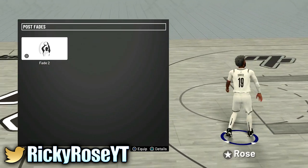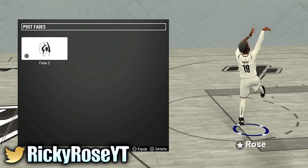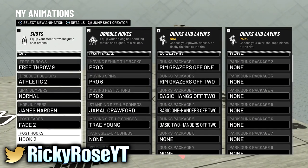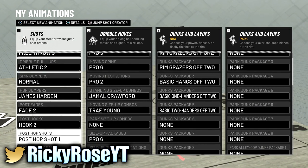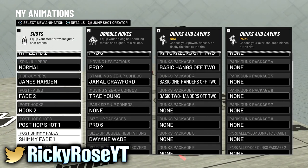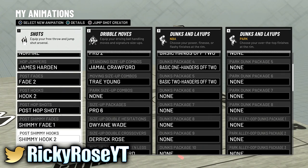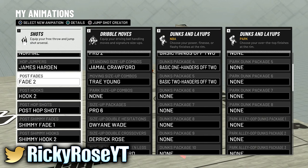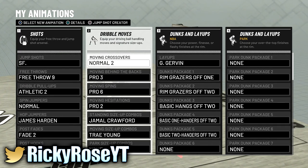Post fades — I don't do post moves that much unless I'm messing around. I don't have post in this build so there's no point doing post hooks or hop shots or shimmy hooks. I'm a pure sharp, I have no purpose doing them. But I do use post fades, and fade 2 kind of looks the best to me.